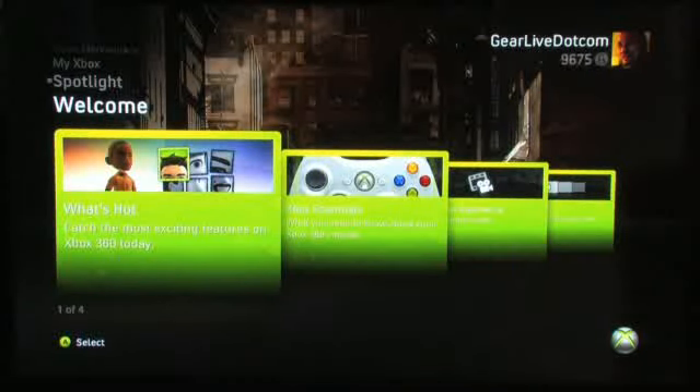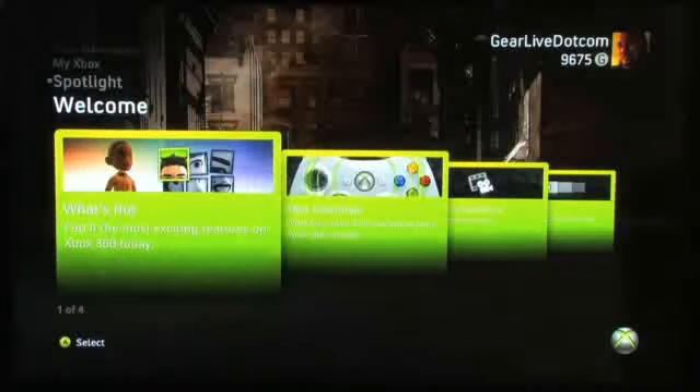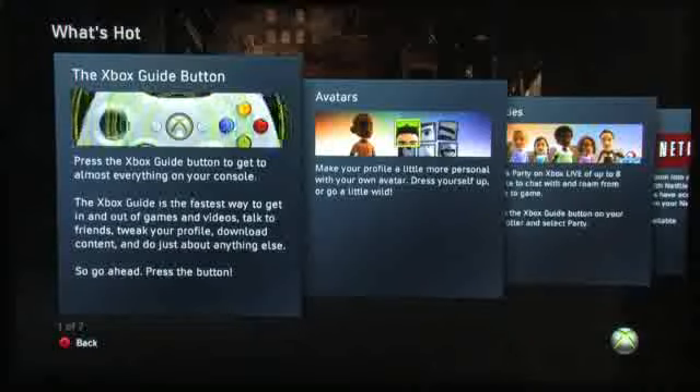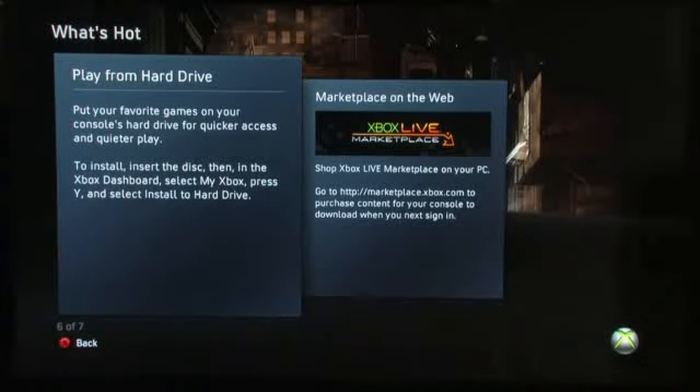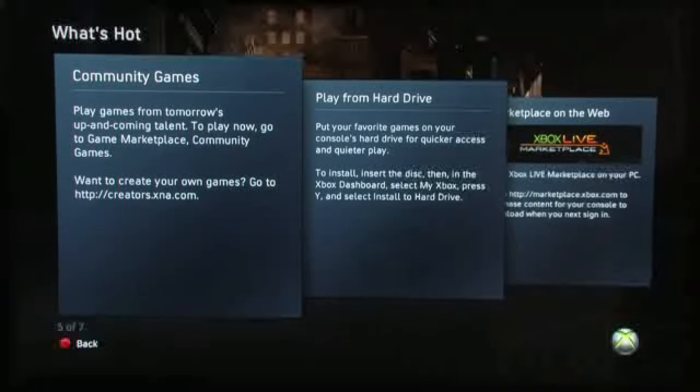Lastly you have the welcome screen, which you can get rid of by hitting this button. This gives people who are new to Xbox 360 or the new Xbox Experience some tips on the different areas — avatars, parties, Netflix, community games, etc. Community games are games made by people who aren't professional developers — people who have downloaded the XNA game creator and just wrote some games — and they are able to get their games on Xbox 360 now for you to download.